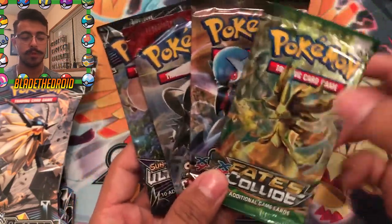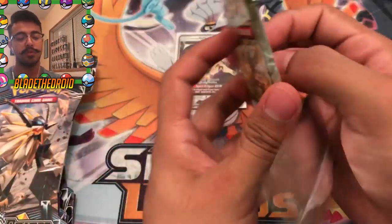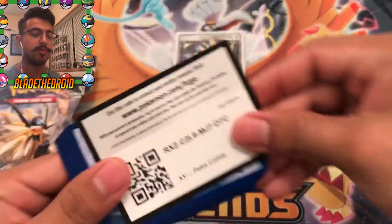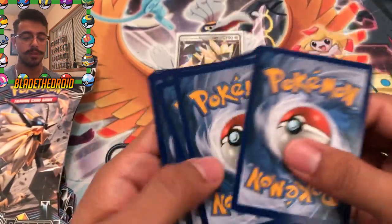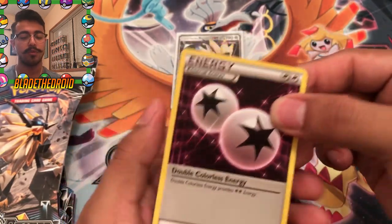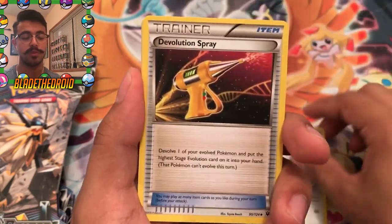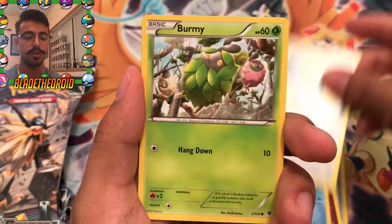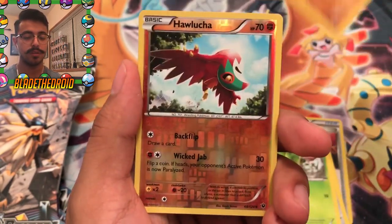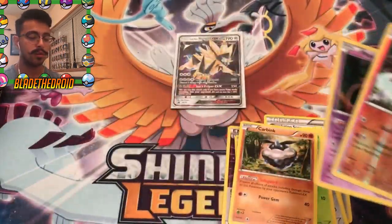We're going to open up these two Crimson Invasion packs and save Ultra Prism for last. We're still on the search for those gold cards. We got Double Colorless Energy and Cinchino — those cards are pretty rare to get. Also got Snubble, Binnacle, Bronzor, Burmy, Carbink, a Jalucha Reverse, and the rare is a Mew Holo. Nice — great way to start off this video.